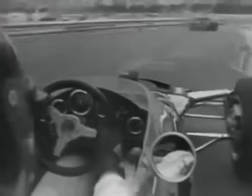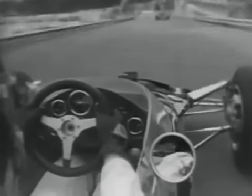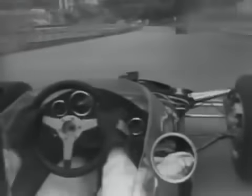Down towards the Decane — a very fast left and right here — along the waterfront towards the Tobacconist corner, dropping to third gear, braking hard, up the ramp, through Tobacconist, right, close to the wall, accelerating away up into fourth gear, along past the back of the pitch towards the Gasworks hairpin.